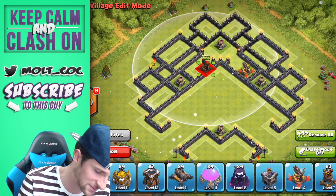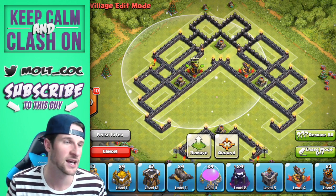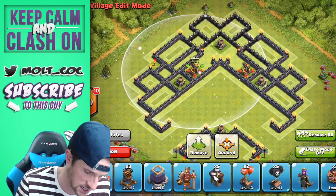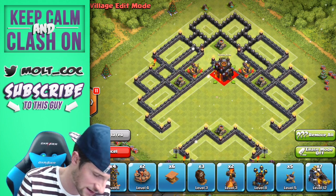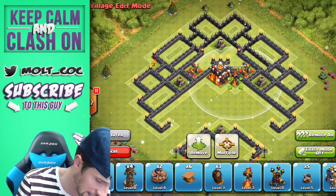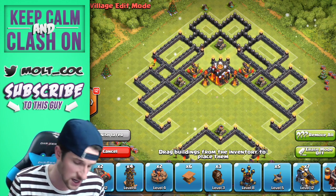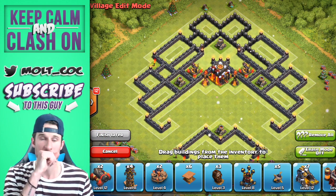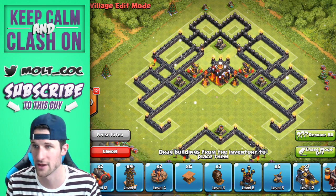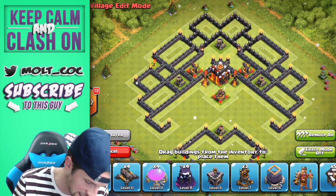Next we're going to bring in our X-bows. I've got them set to ground right now because of the glitches going on, and also because I feel like ground is going to work really well with this kind of base design. Let's find our town hall and throw that in, since a lot of our stuff is based off its placement. We'll bring in our inferno towers — they're spread out far enough that one freeze spell cannot freeze both sides.